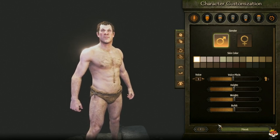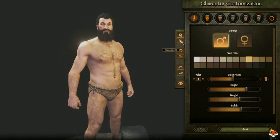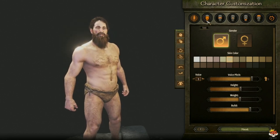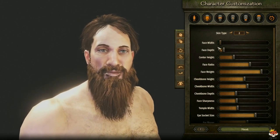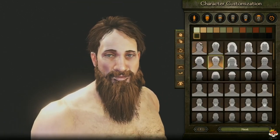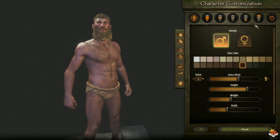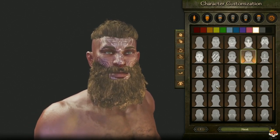For character appearance, you can randomize everything or change specific facial features — it's up to you how you want to make your character. You can also get scars, face paint, and other customization options.